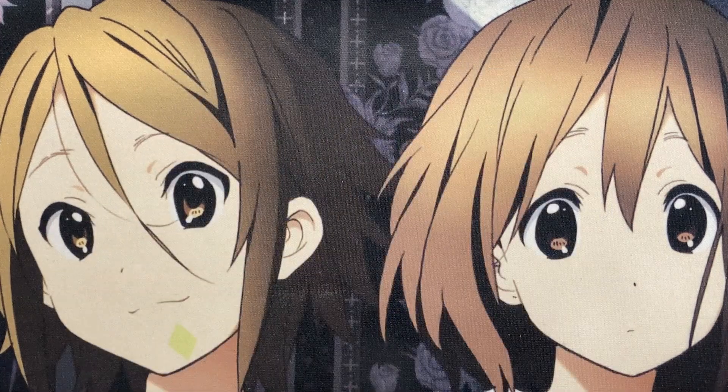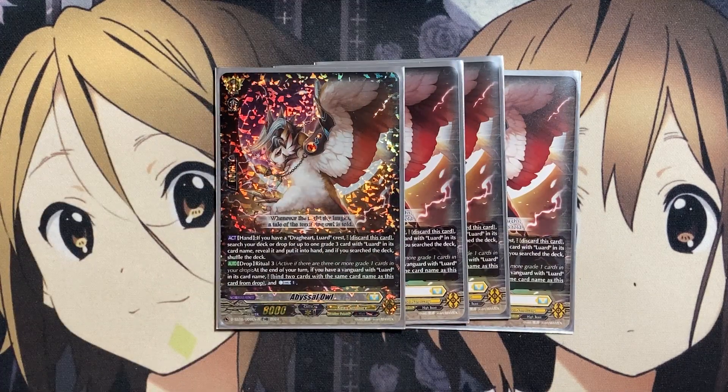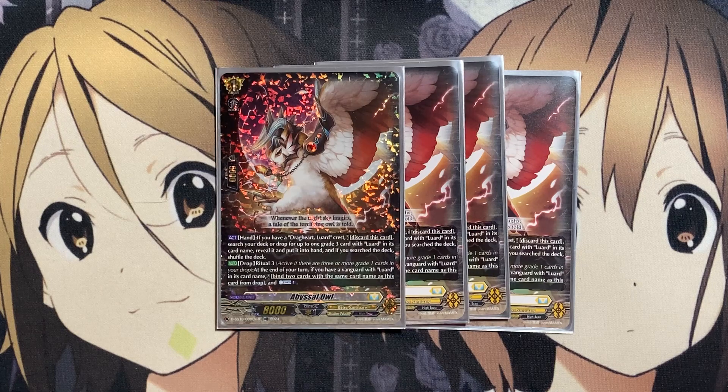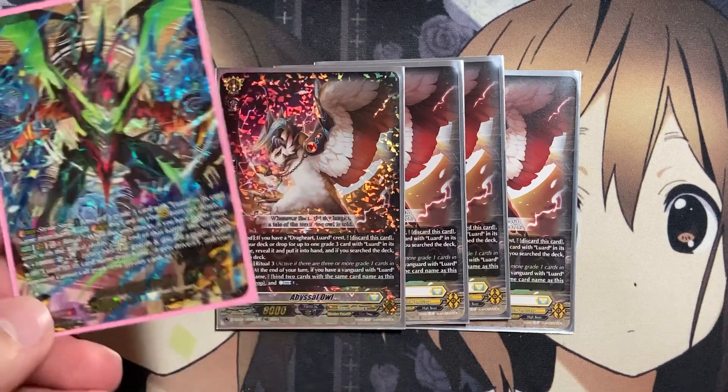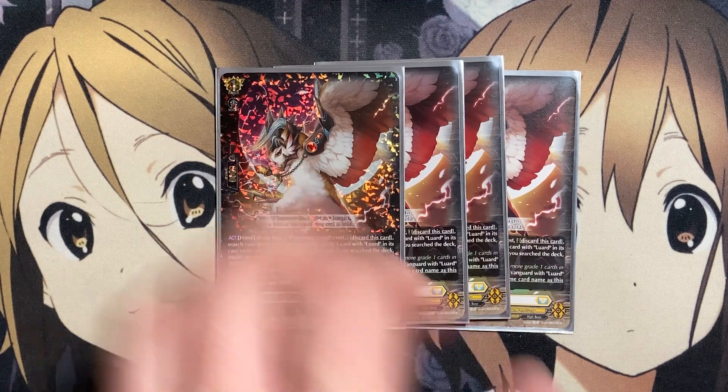For Grade 1s, we have four copies of Abyssal Owl. From the hand, if you have a Drag Heart Luard Crest, discard this card and search your deck or drop for up to one Grade 3 with Luard in its card name and put it into your hand. We need two copies invested to go into Drag Strider Luard, so being able to search one from the drop zone is very helpful since we only have three copies in the main deck. At the end of your turn with Ritual 3, if you have a Vanguard with Luard in its card name, bind two cards with the same name as this card from your drop to Counter Charge 1, providing Counter Charge power for all our different Counter Blast uses.